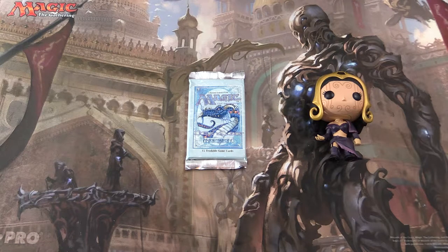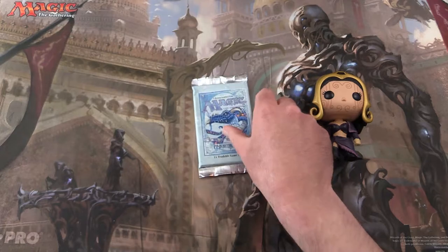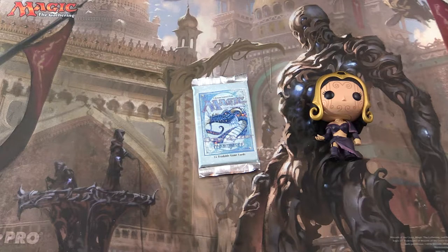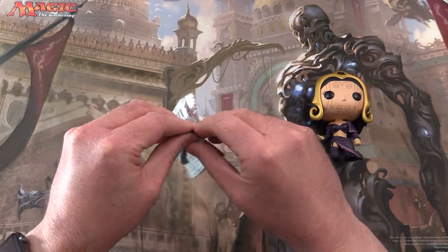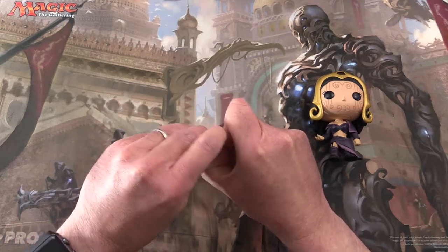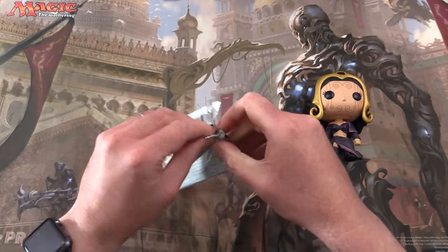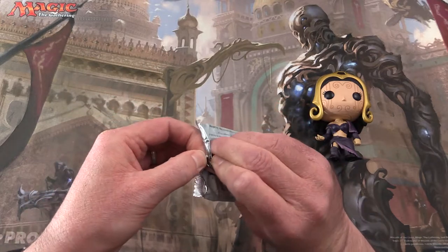Today on MTG Unpacked we're heading back to 1995 and we're going to be opening a pack of Ice Age. The cards we're looking for here, the top five, are pretty much Necropotence, Illusions of Grandeur, Brushland, A Dark Outwaste, and Sulphurous Spring. So there's not a ton of value in this set, but still we're going to be enjoying the artwork, catching up on all the old cards that we might have missed, and really struggling to open the packs.